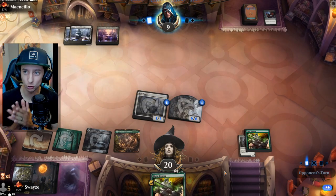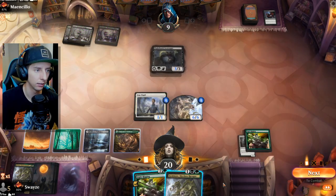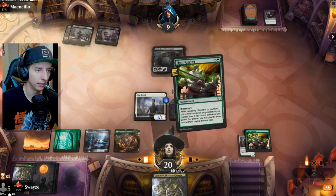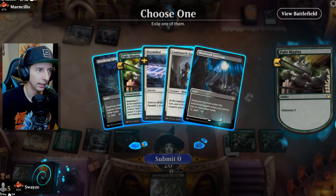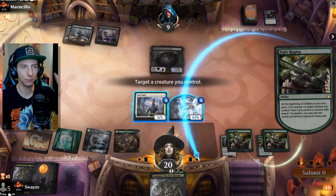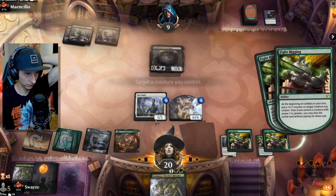We did add Doomscar to the list, which might seem a little strange. We've been experimenting with this deck a little bit, and Doomscar seems to make a lot of sense. Because the decks we keep losing to are decks that get a little bit aggressive, and we struggle with that. Let's put the +1/+1 counters here. Bring in the Luminarch.